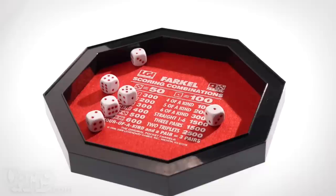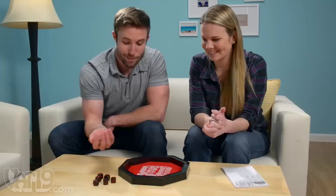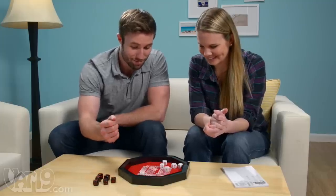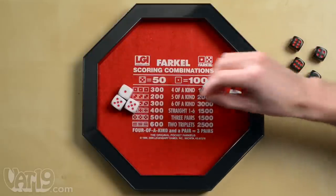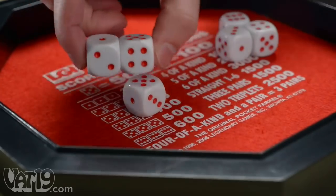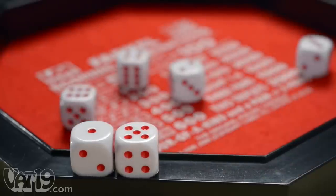Press your luck with Farkle, a fast-paced dice game that pairs chance with risk. Start your turn by rolling all six dice. Then determine if you rolled any of the scoring combos. After setting aside one or more of your scoring dice, decide if you want to risk it all and keep rolling or end your turn.